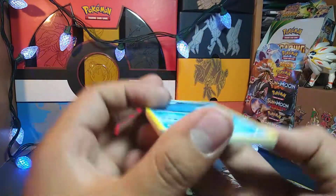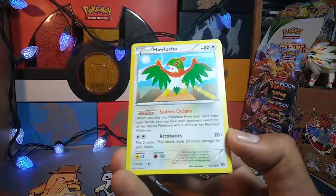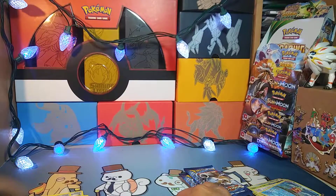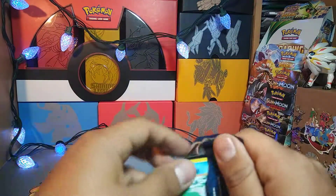And we have a Mantine, Klang, Ponyta, Poliwag, Hawlucha, Lampent, Meowth reverse, and a Chandelure — that's our second Steam Siege. On to Evolutions.